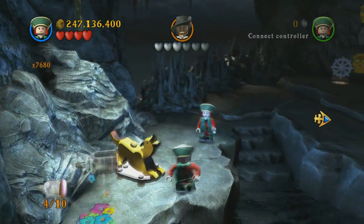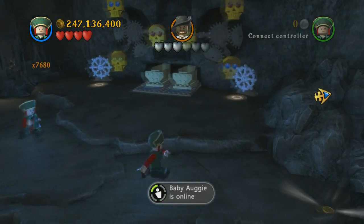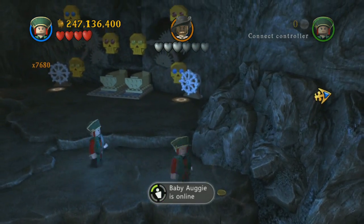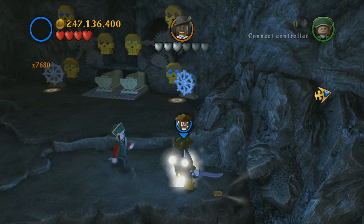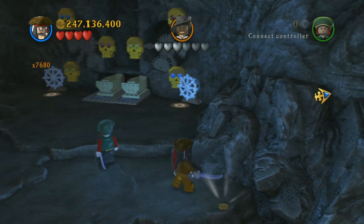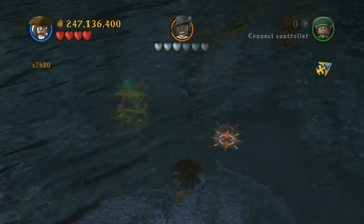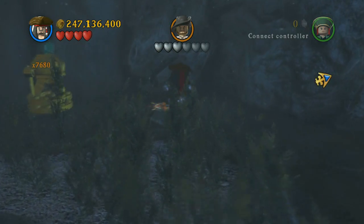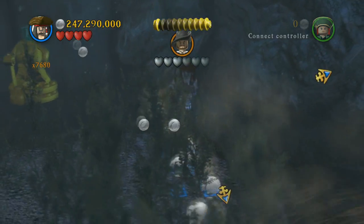Right over here to the right, switch out to Jack Sparrow. Picking up this coin actually gives you the ability to walk underwater, so you just pick that up and go down there. That way you can use his compass while you're on the ocean floor.